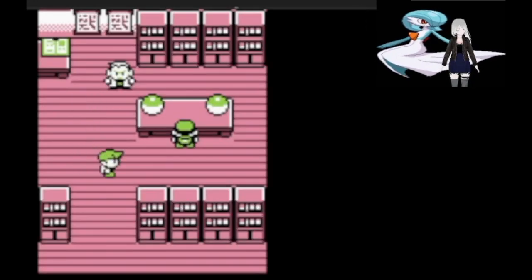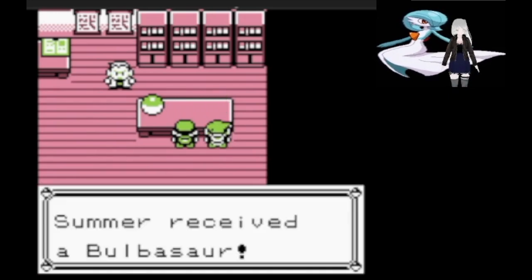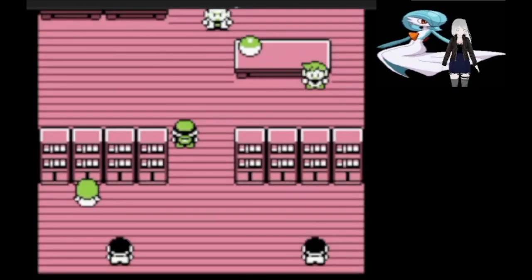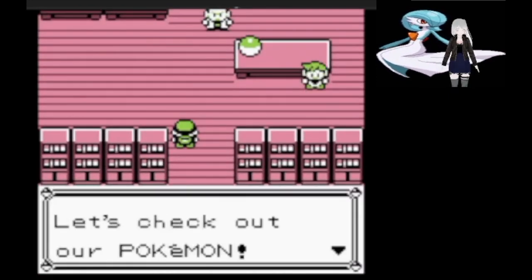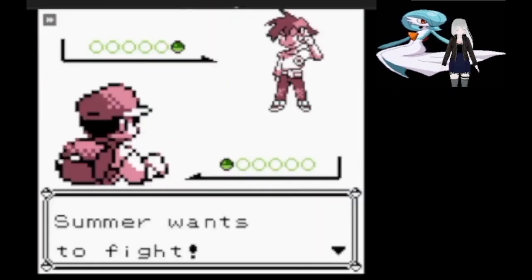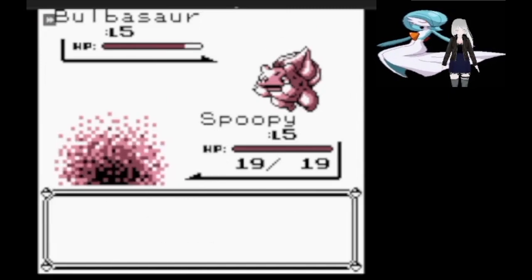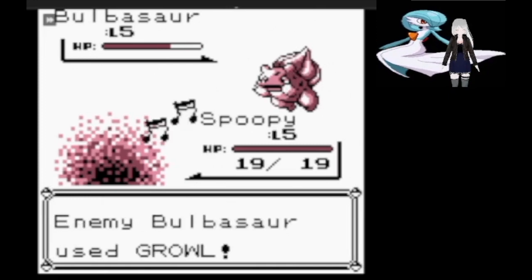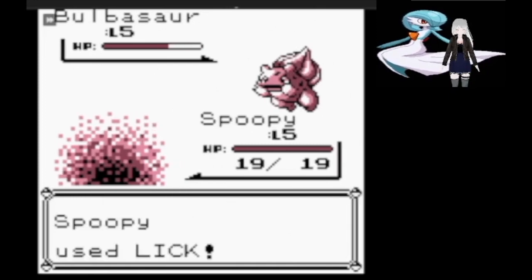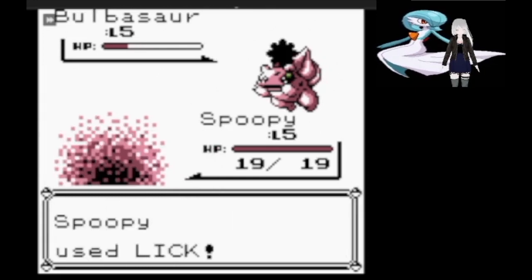Our rival Summer selects Bulbasaur and immediately challenges us to a battle. Bulbasaur at this point only knows Tackle as a damaging move, which Gastly as a Ghost type is immune to. So there is exactly a 0% chance that we lose this battle, and we just lick the poor little Bulbasaur slowly down until it inevitably passes out.